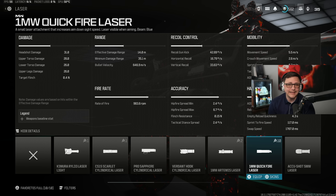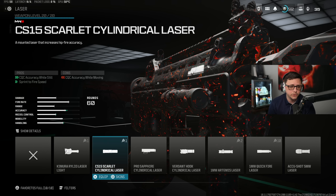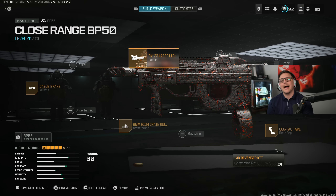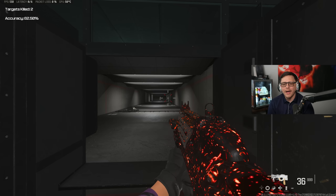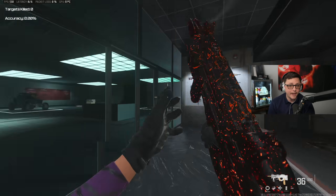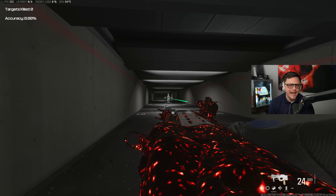The ADS laser is only helping about 9 milliseconds, which is almost nothing. Sprint-to-fire could be pretty useful, but your laser will be visible. You could go Chimera, go all in with a visible laser and iron sights. If you don't like the iron sights, just put on an optic. Overall, I don't think this takes over the meta, but the ability to move quickly and make yourself a harder target to hit is nice. There aren't really any attack-stance builds — you're limited on attachment options.